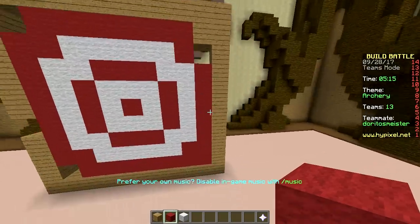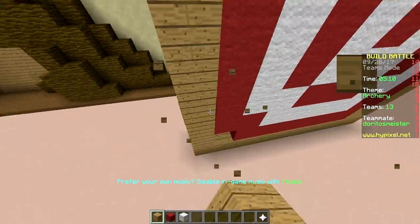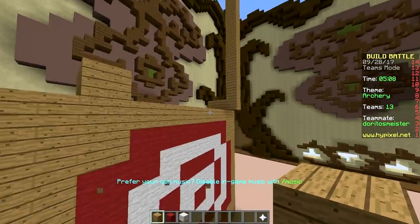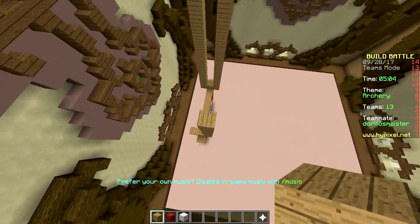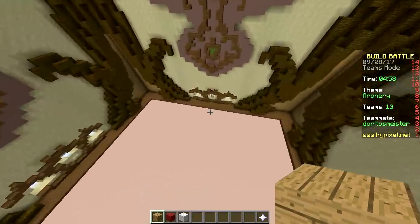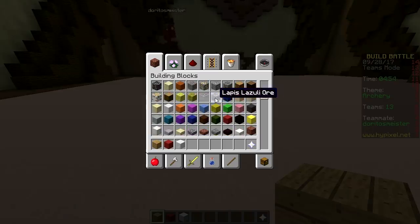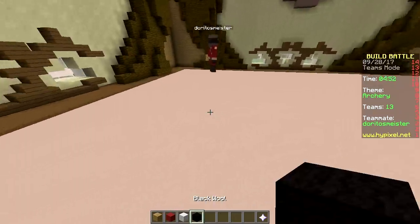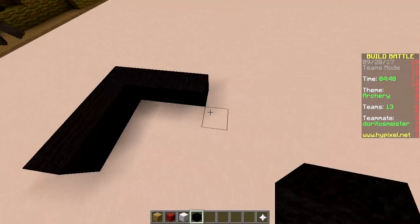I'll add some legs under here. Don't forget, it is upside down. And we need to make a guy shooting. Upside down - oh god. How are we gonna do that? Just make a guy upside down. Alright, well let's start with the head. Let's give him black hair. Some black hair, yeah. There we go.